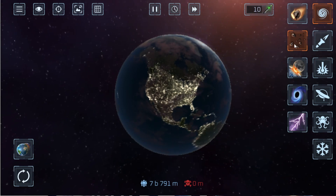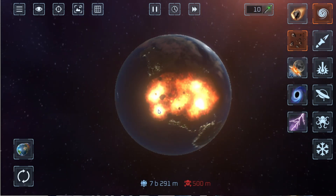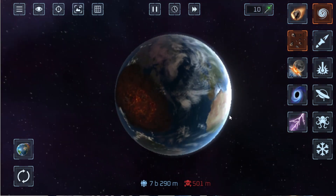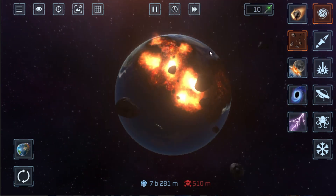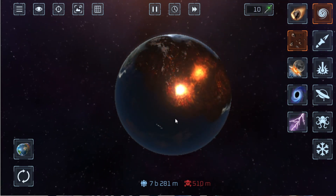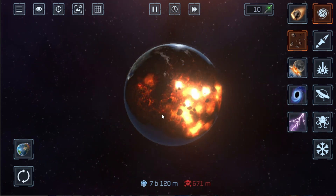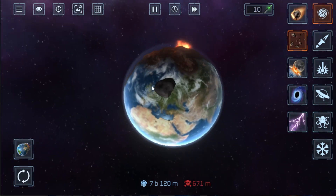Our next weapon is also some kind of stone, maybe meteorites. Whoa, that's a lot of damage guys — 501 million! That's something very large. Let's see what happens when you destroy the whole Earth and destroy the other half side.